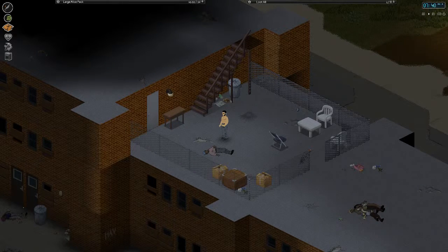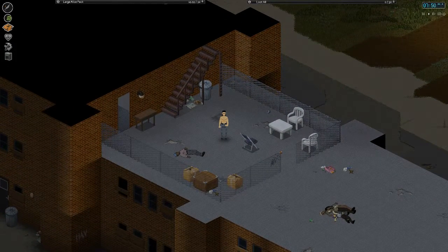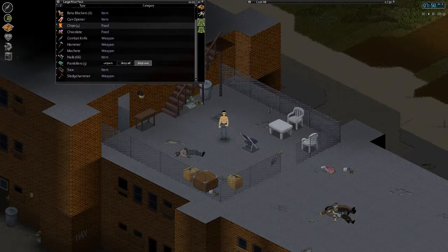Hey guys, Abysmal here and welcome back to another episode of Project Zomboid. Now that we have our sledgehammer, we can do a little bit of work around the house to make it extremely safe for us so we can stay up here indefinitely without any problems.